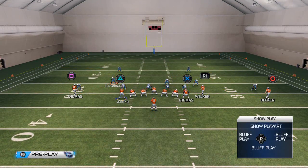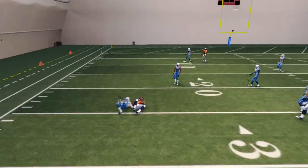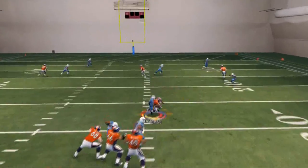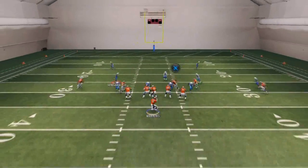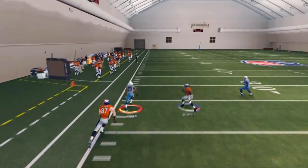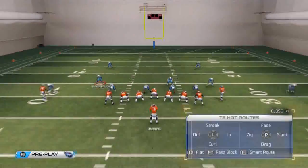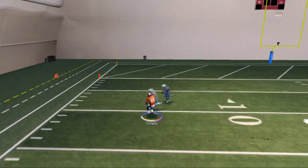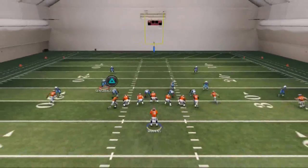Our first read is Julius Thomas crossing across the middle — that's a very effective read against man. Our second read is Noshaw Marino coming across the back side, which is another good read against man. Our third read is the C route to Eric Decker. As we're looking at Marino, we also look at that C route to see if it's open. Our fourth read is the same exact throw but to the left, to Demaryius Thomas. And then our final progression read is Wes Welker coming across the middle on that deep in route.